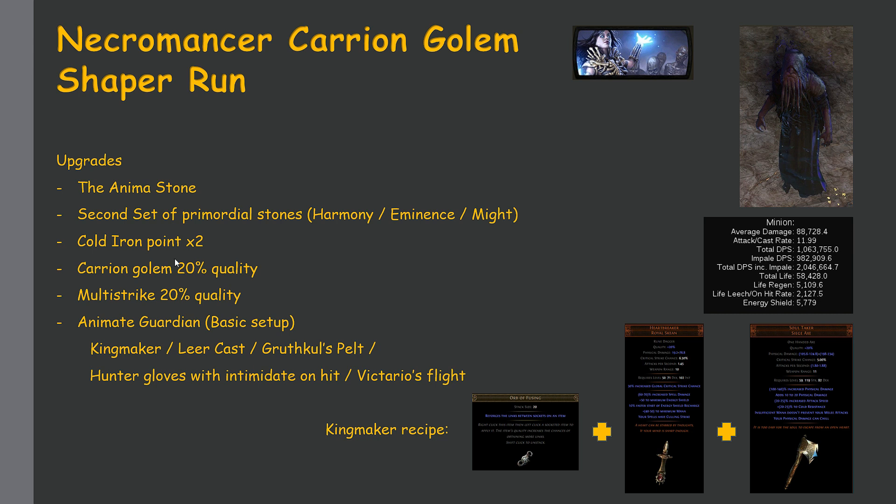Next I got two Cobalt Jewels — Cobalt Jewels are about 30 chaos each. I think this is just extremely important; after getting the Anima Stone it boosts your damage very, very significantly.